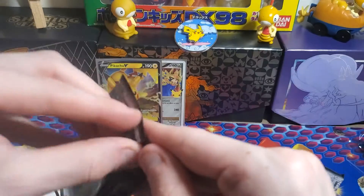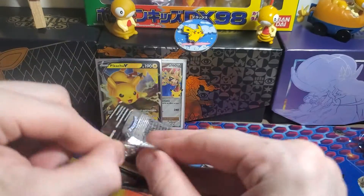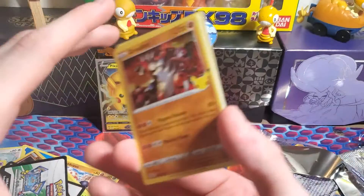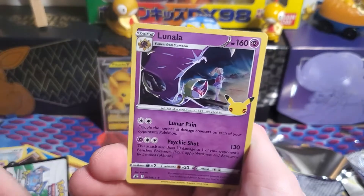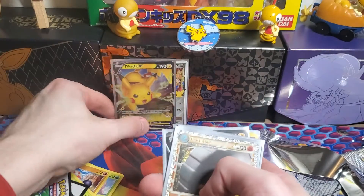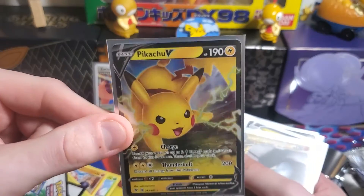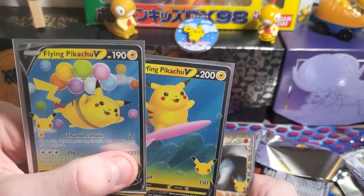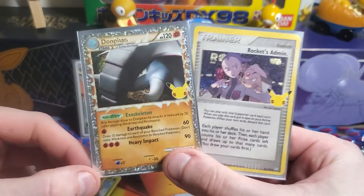And our final pack today — can we get the Birthday Pikachu? Is this going to be a Pikachu box? There's a code card for you. Final pack: Groudon, Reshiram, Zekrom, and a Lunala. So there's a dud pack, but that's alright, we still did very good. This is our Zacian Pin Collection: we got the Zacian Level X promo, and the Pikachu V out of Vivid Voltage. Then we got the Flying Pikachu and Surfing Pikachu V — a very Pikachu themed box with our Pikachu pin. And two classic card collections: Donphan Prime and Rocket's Admin.